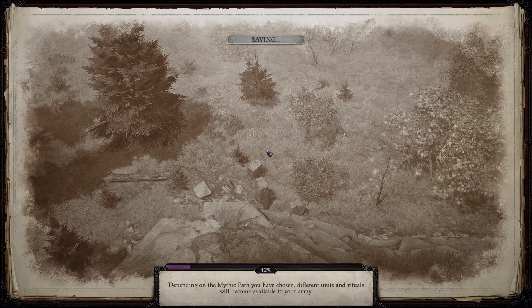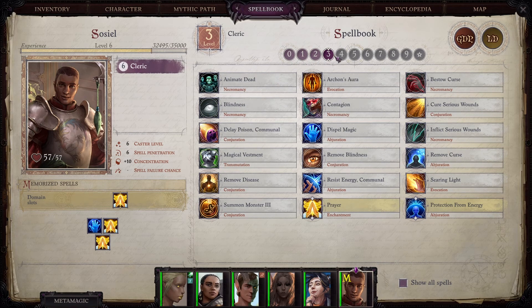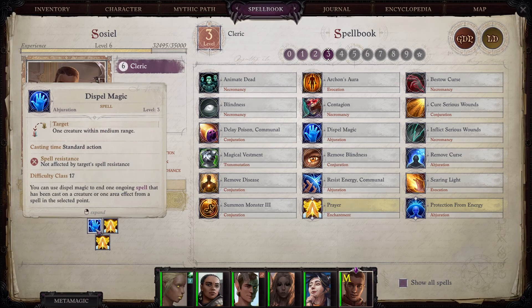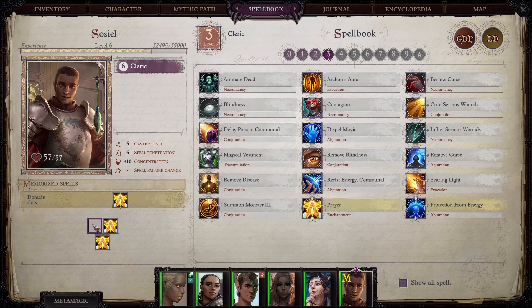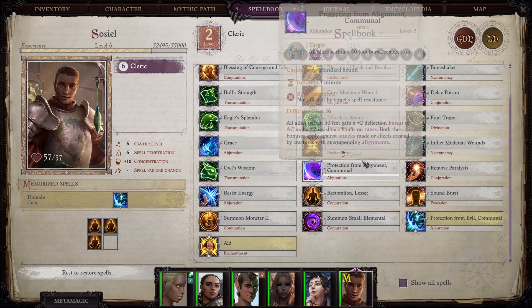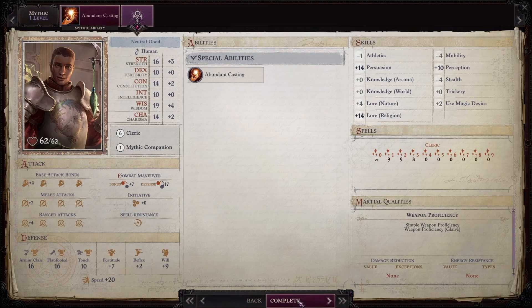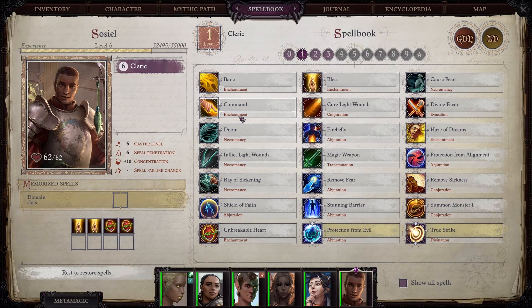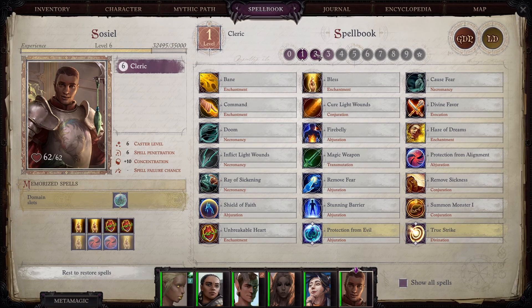I should probably have checked Soziel's spells before resting — I'm almost certain I haven't set them up. Okay, it's mostly set up, although he has way too many Prayer spells. Let's get rid of some of those. We want Abundant Casting because he needs extra spell slots, and then we can give him some actual good spells — some Protection from Alignment, Protection from Evil, extra Bless spells, Unbreakable Heart. That's pretty decent; it's worth having a couple of those.